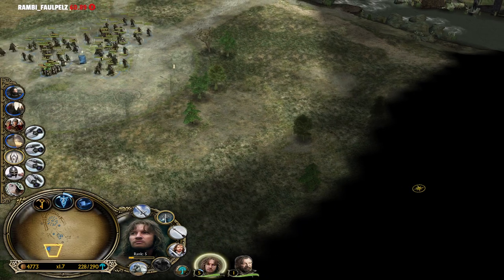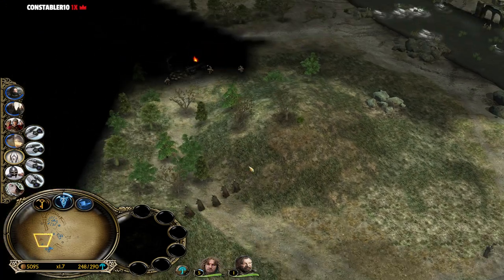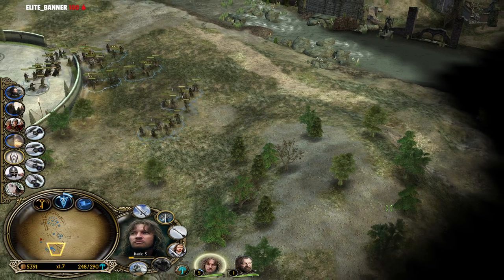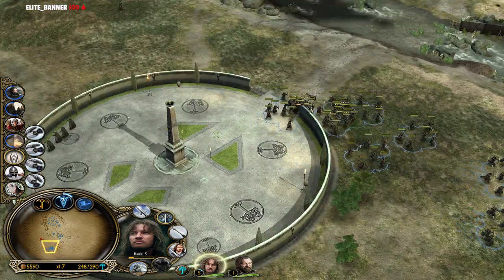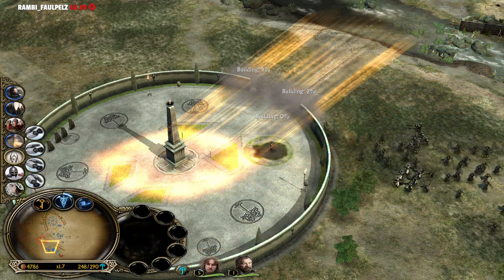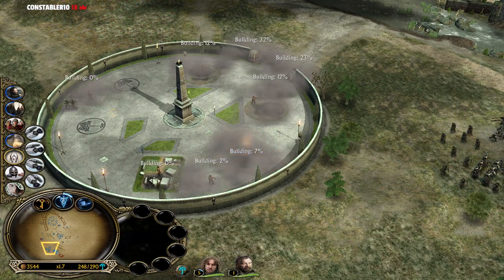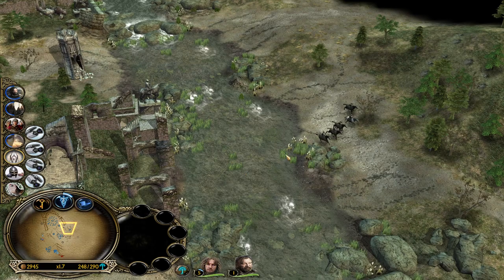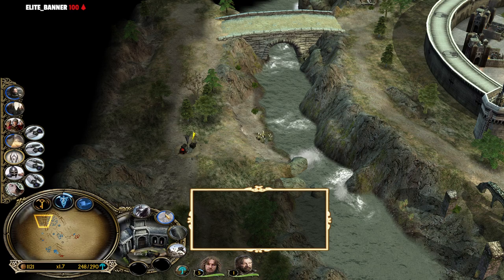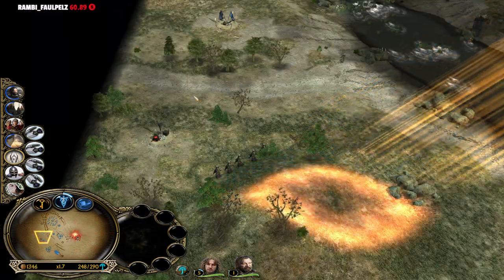So they can go down. You can use your line formation now. We have the stable finally at level 3 - that's going to give us the chance to recruit the elite horses from the Gondor faction: the Knights of Dol Amroth. We are just sacrificing our Gondor Knights because I want to get the Knights of Dol Amroth on the field instead.